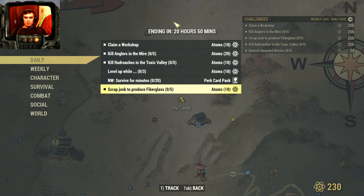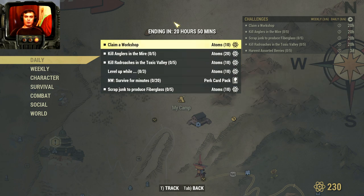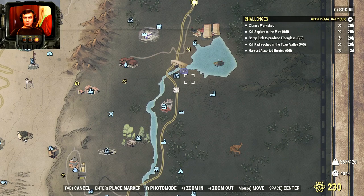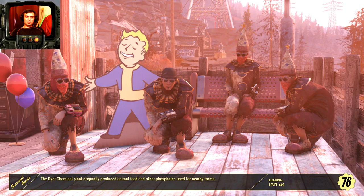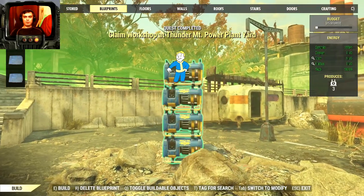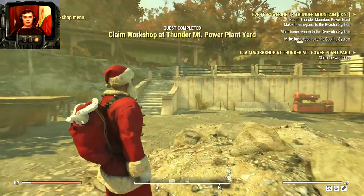I think there's a lot of fiberglass items in Whitesprings — I'm gonna have to check that out. Let's start off with claiming a workshop. The best one I'm going to try is Thunder Mountain, because it has a chance of spawning anglers. If it doesn't spawn anglers, I know a couple of locations where those creatures are located. And there we go, we got our 10 atoms. Let's hope the defense event spawns anglers.